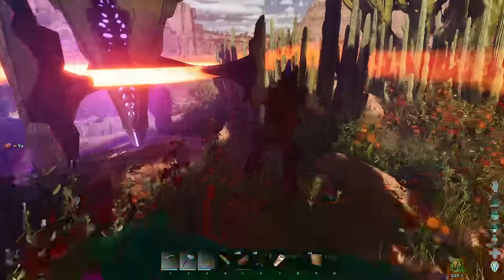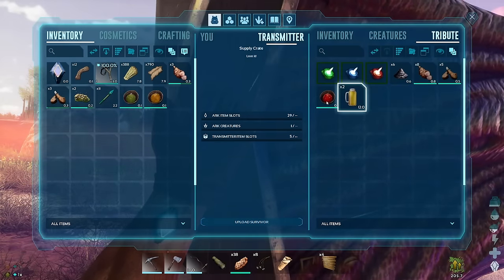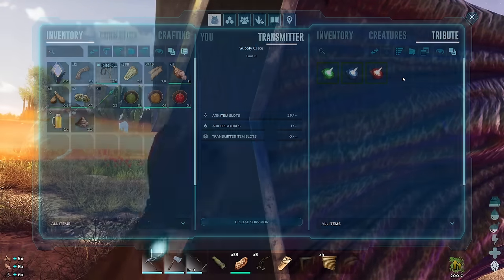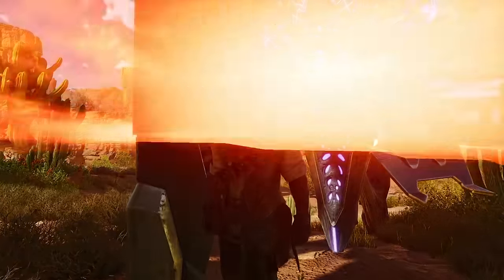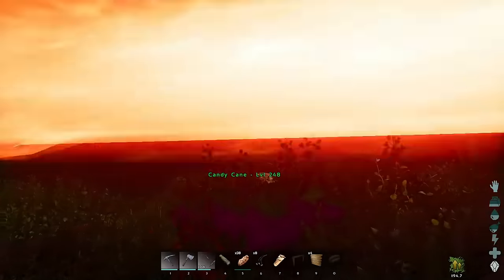I might as well wrap it up here so this doesn't just drag on with me doing random side things. Oh, I'm gonna go to that purple drop! Let's see what this drop has for us - lots of chili, some beer, and some meat. Fair enough! I'll see you peeps in the next one, bye-bye!